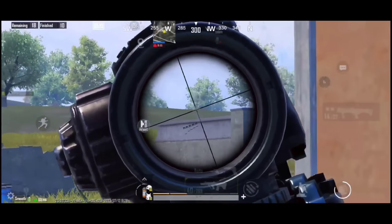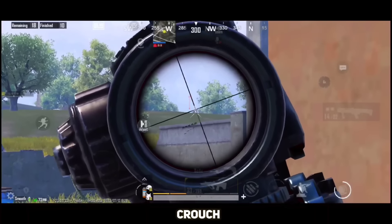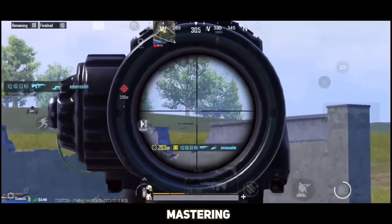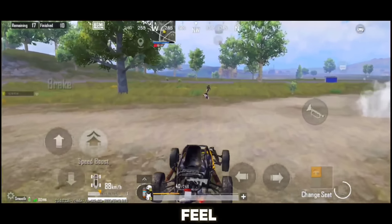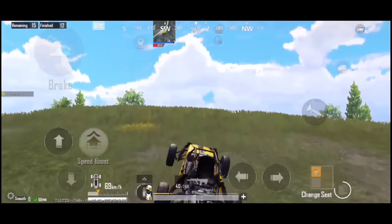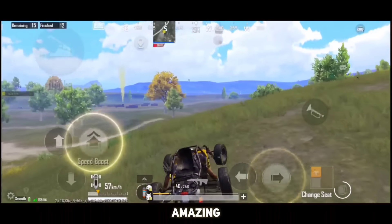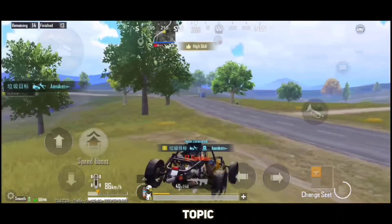The third point for improving hipfire is playing 1v1 against a pro friend with hipfire only. Tell them not to use ADS and try to fight with hipfire only. This will give you the real feel of close range. Use crouch and drop shots to reduce the bullet spread and for more headshots. Once you start mastering the two points — movement and hipfire — you will definitely feel improvements in your gameplay.